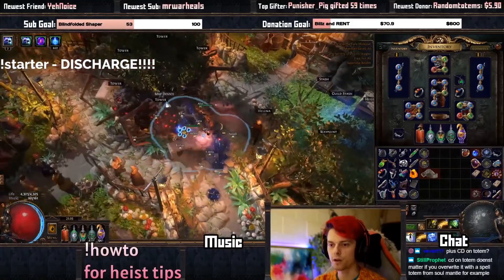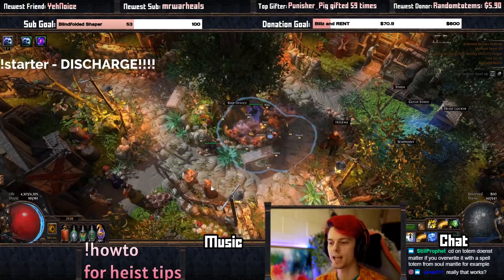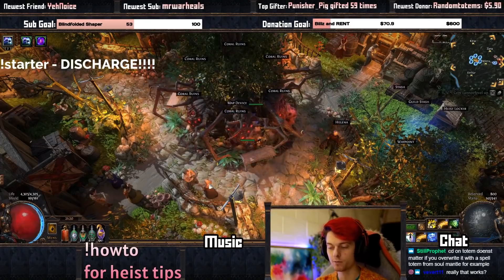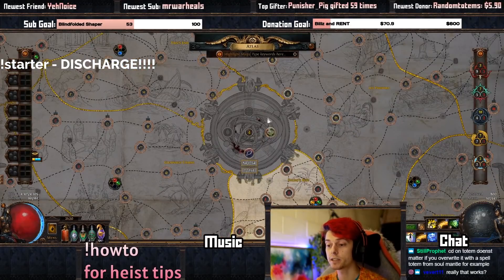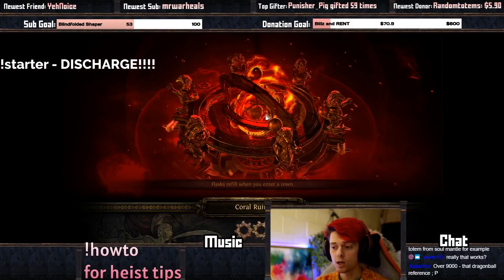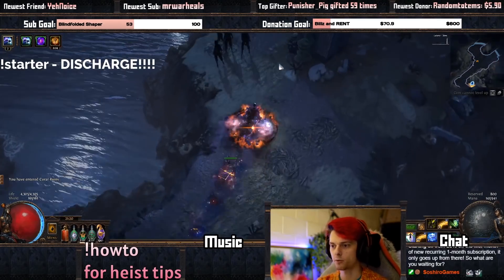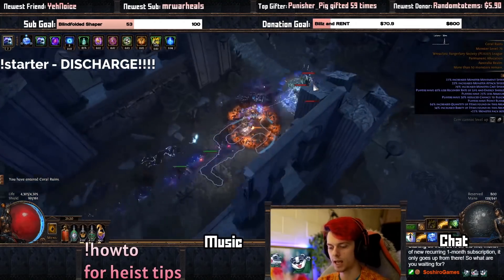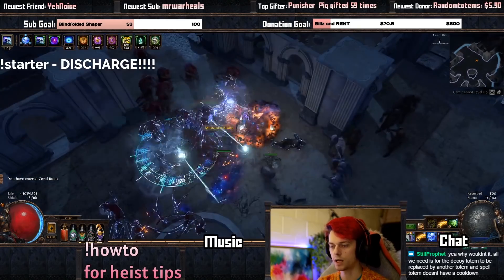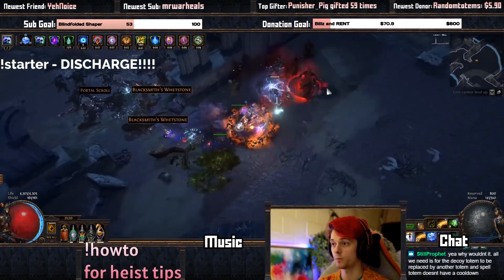I'll jump into a map here for you. We're going to do a tier 9 Coral Ruins map just so you can see the build in action. If you're also playing along with this build, it's still going to be able to carry you to Sirus. I'm able to kill all the Conquerors up to Sirus and do the Sirus fight as well, but it is a little bit squishy. The gameplay is basically you just jump in — you can even clear a little bit with your Stormbrand — but then you Discharge on the packs to just big boom them.